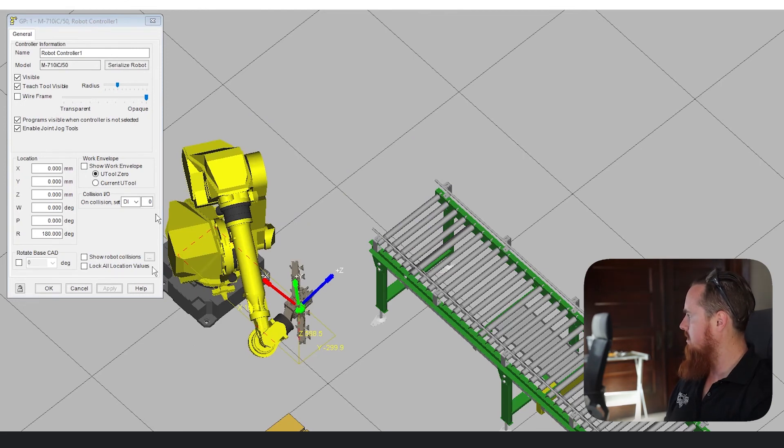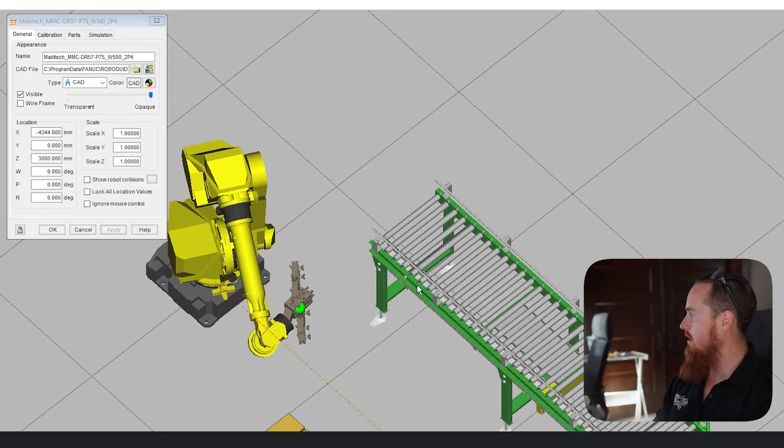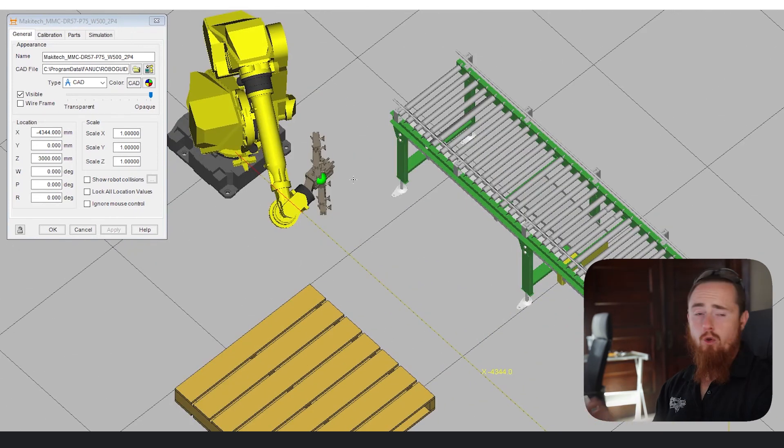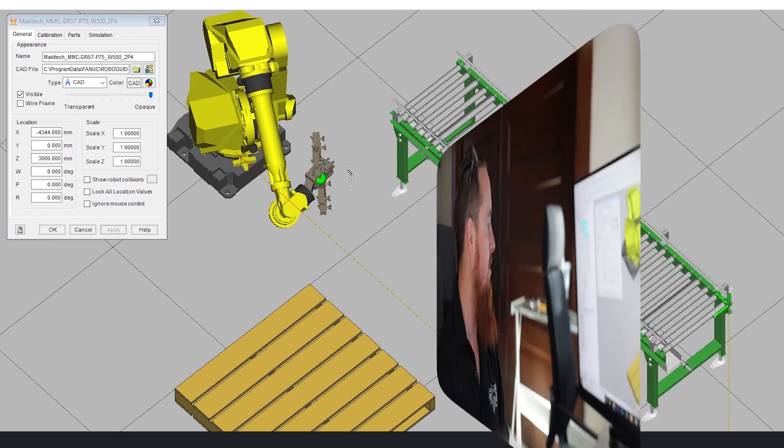Yeah, this robot has some type of issue going on — I'm not familiar with an M710 that has the ability to just travel through the back side of itself, definitely strange. But being able to manipulate any object's position is as simple as double-clicking on the object and then under Location, you just change where the location of the particular object is. Hopefully we added some value. Hit the subscribe button to our YouTube channel because we have a ton more content coming out on FANUC RoboGuide, as well as MiR AMRs and other industrial technologies. We look forward to catching you all in the next one.